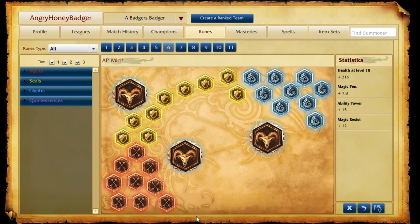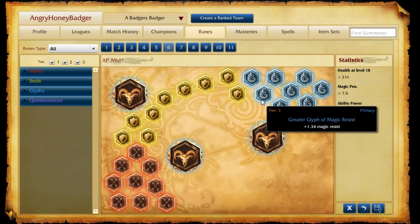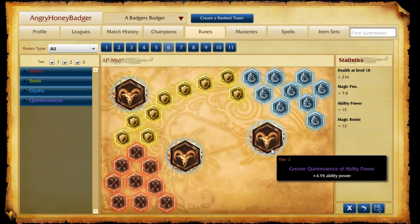As for his Rune page, I take Magic Penetration Marks, Health per level Seals, Flat Magic Resist Glyphs, and AP Quintessences.